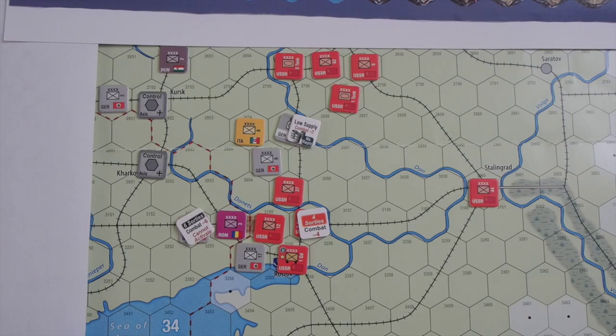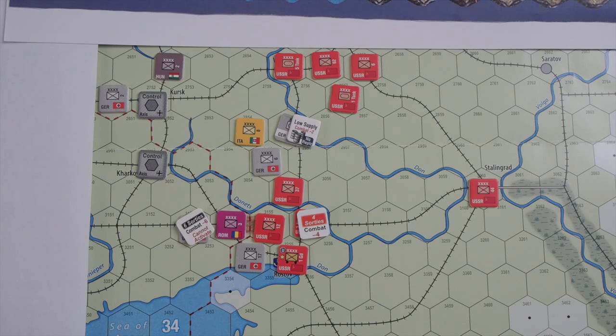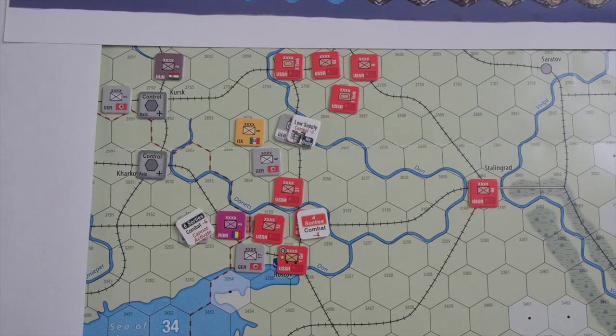With that in mind the Axis player probably wants to keep two production points aside so he can mobilize the first sponsor at the end of the turn. We are now in the operation phase. The situation is very difficult — Operation Blue hasn't turned out the way it should have for the Axis player.